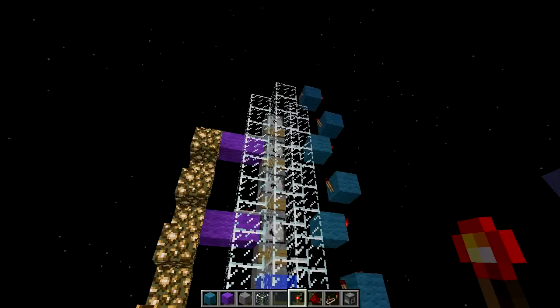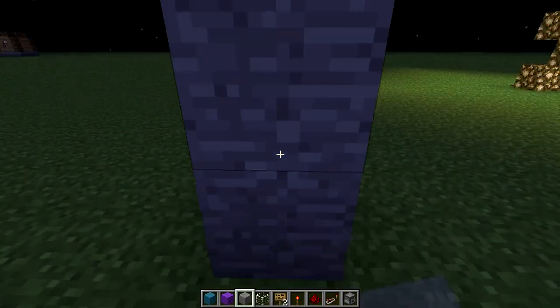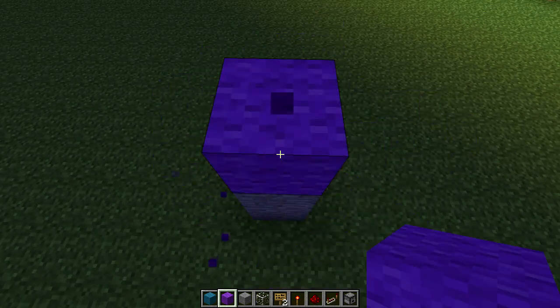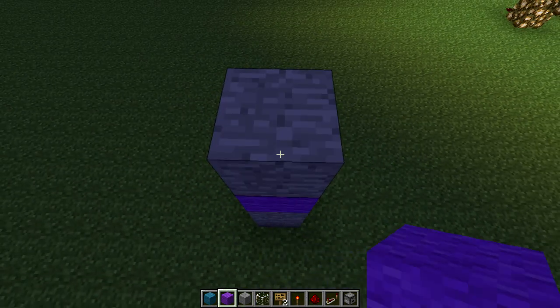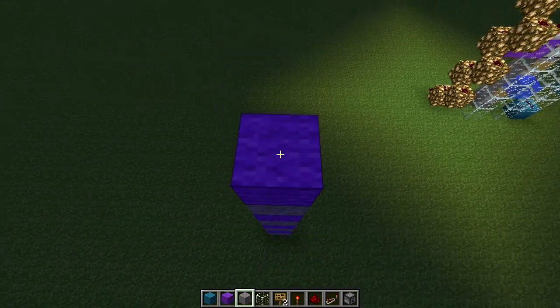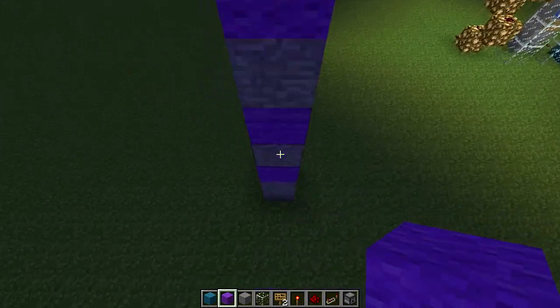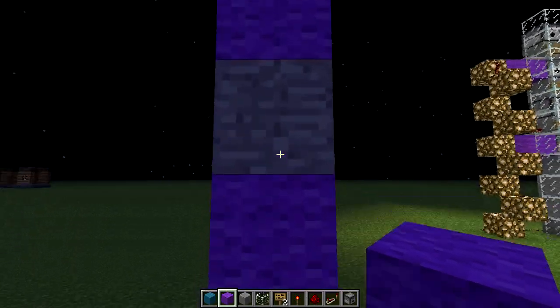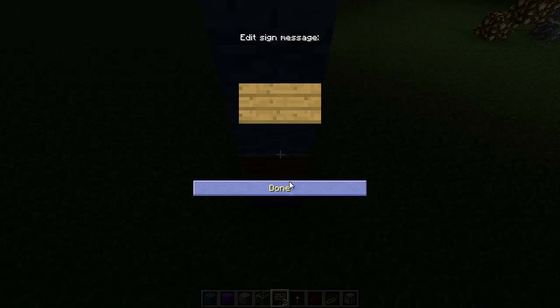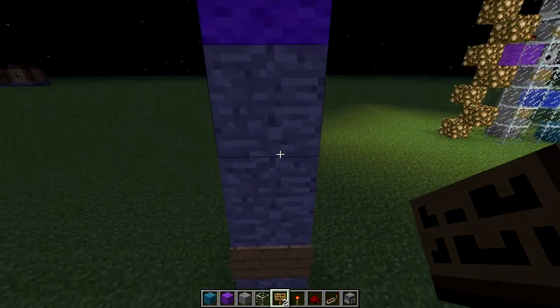And it is really easy to make. Let's start with our shaft. Places for the water: one, two, three, four. This will be our drop shaft, so you want to leave that as a regular block.